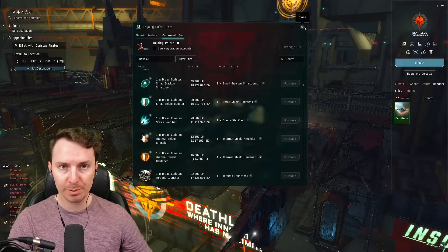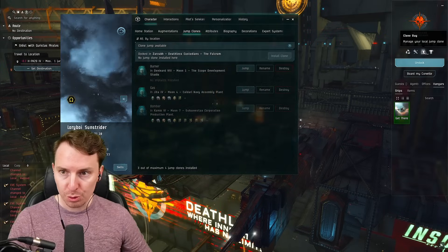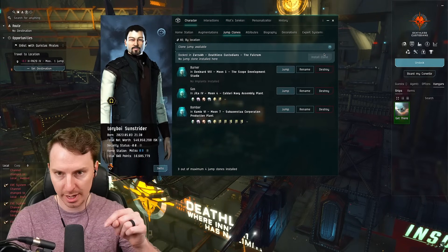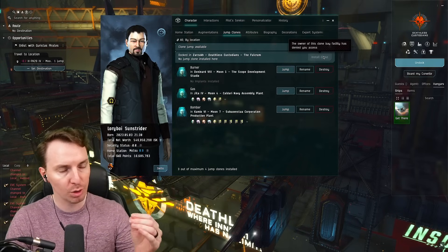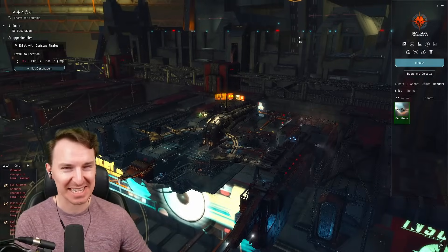You're going to want to set your home station to Zarzach when you're trying to fight for the pirates, so you can just come back here. You can also use the clone bay once you've allied yourself with the pirates in Zarzach — if you try to use it before allying, it says the owner will not allow it. So come here once you're allied, set up some clones, and keep PvPing as a lovely pirate.